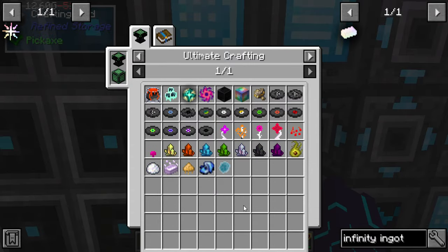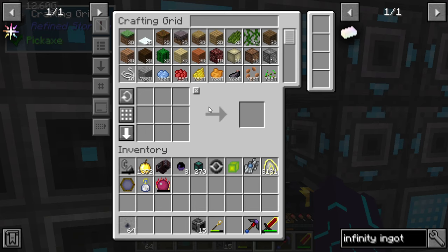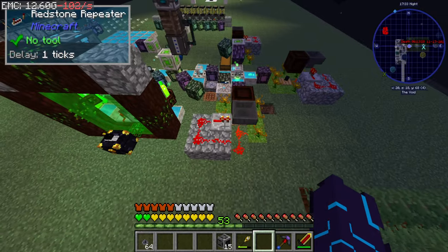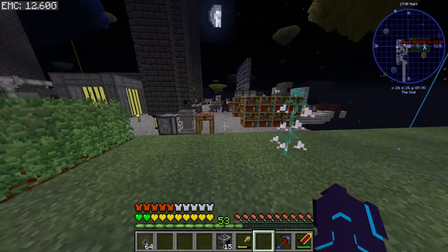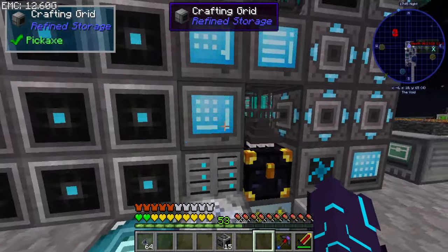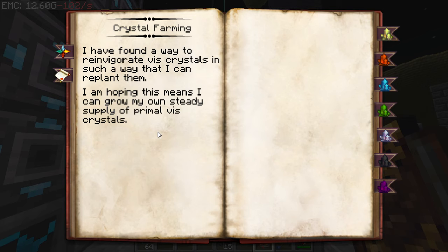Yeah, we're just waiting on these catalysts. That's all we're waiting on right now, is to get those catalysts done. So we need to figure out how we're going to automate this guy. Because we need... Oh wait, we got some new chapters in the Thaumcraft book. Let me take a look here. Crystal farming. I have found a way to rejuvenate these crystals in such a way that I can replant them.